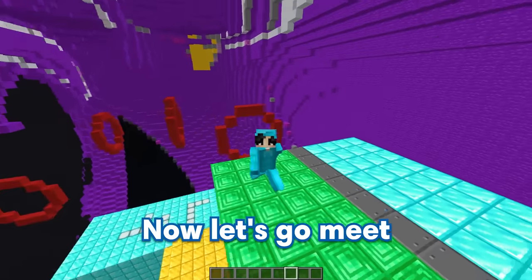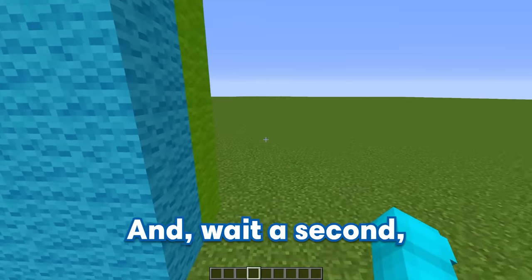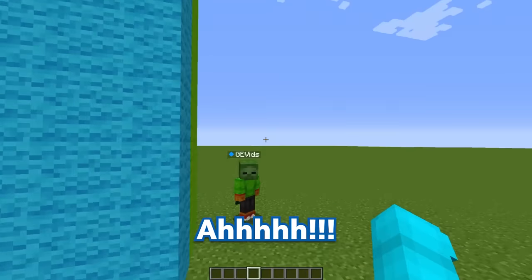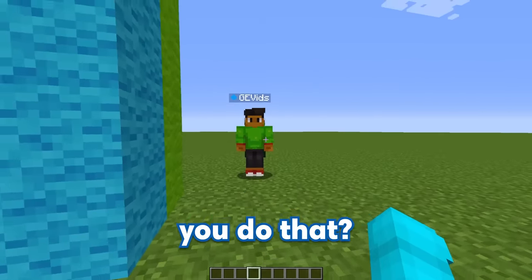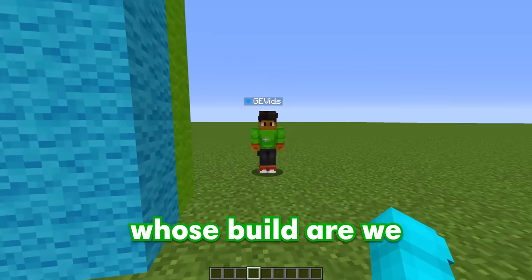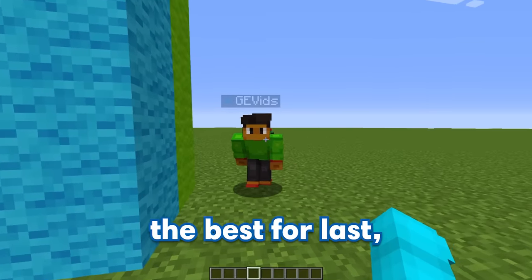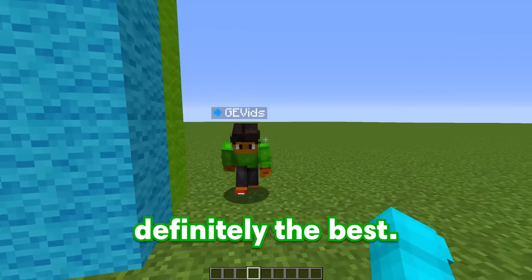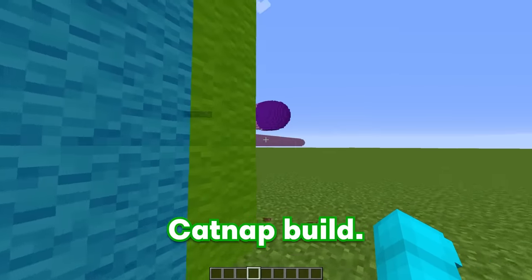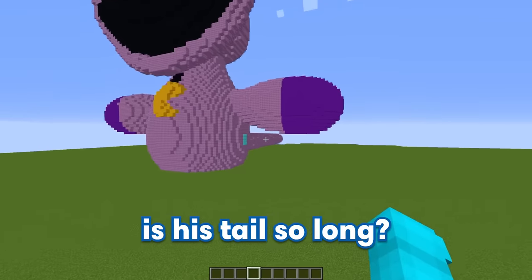Now let's go meet up with GE and check out each other's builds. Hey GE, where are you? Boo! GE scared Bubbles. I can't believe I scared you like that! GE, how could you do that? Now the time's up — whose build are we going to look at first, mine or yours? Well, let's save the best for last and look at yours first. My build's definitely the best — check out my catnap build! It's actually pretty good, but why is his tail so long? Catnap has the biggest tail in the world, remember? How do I even get in your build?